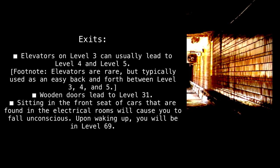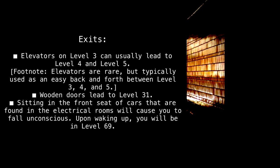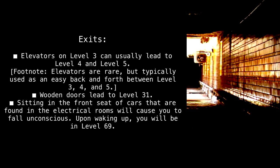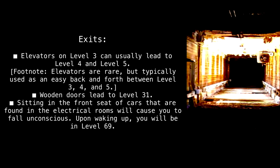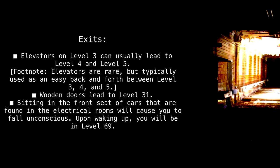Exits: Elevators on Level 3 can usually lead to Level 4 and Level 5. Footnote: Elevators are rare, but typically used as an easy back and forth between Level 3, 4, and 5. Wooden doors lead to Level 31. Sitting in the front seat of cars found in the electrical rooms will cause you to fall unconscious — upon waking up, you will be in Level 69.